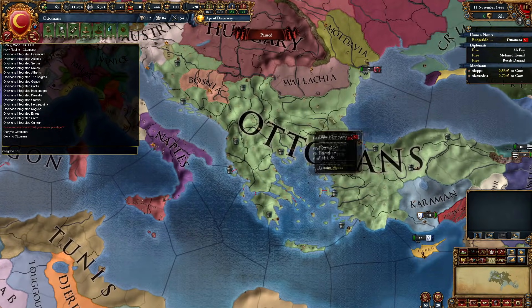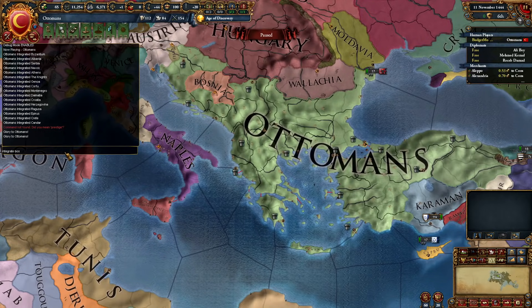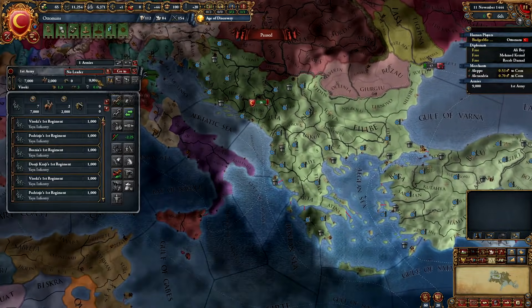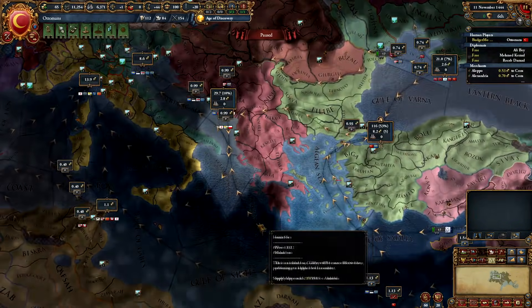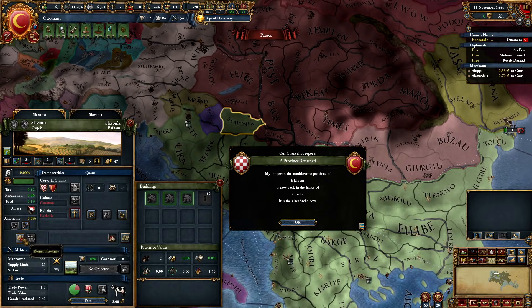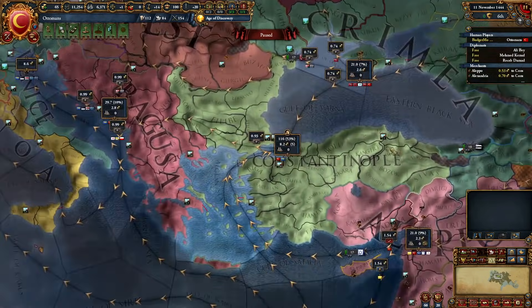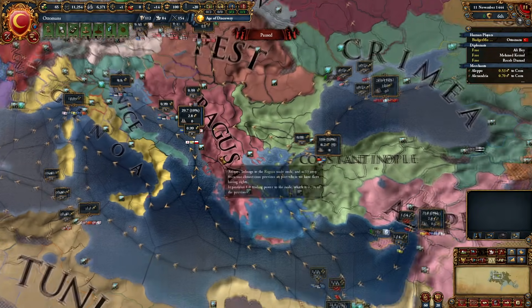All I've been doing here is switching over to the Ottoman tag and integrating nations using the console command. More specifically, I integrated everything within the Ragusa region, and just for clean borders we're going to go ahead and return these provinces inside of Peş. So I've done everything within the Constantinople node and the Ragusa node — that's all that we own.